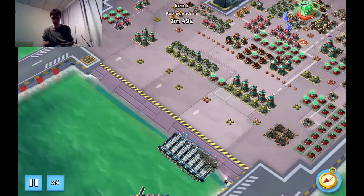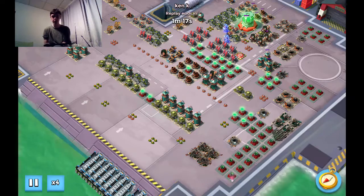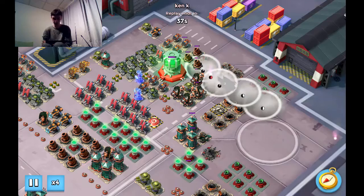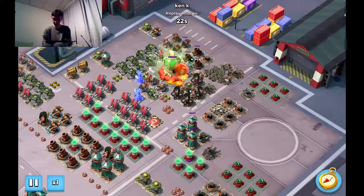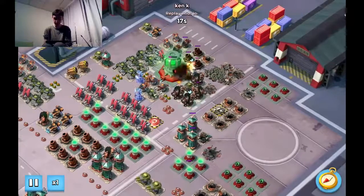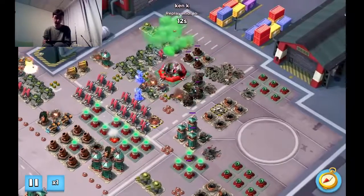He is grouping up the two cores and is going to finish them at that spot over there. Two flares to get to the top, and like I said, exactly at one o'clock. One batch of critters for the rocket launchers, second batch of critters for the rocket launchers, and two shocks — and down it goes.